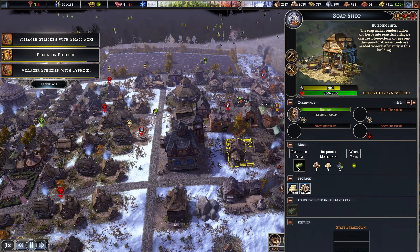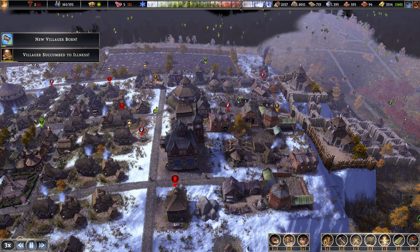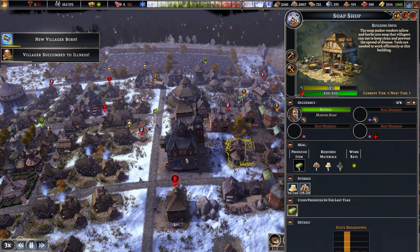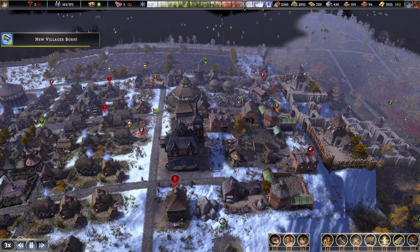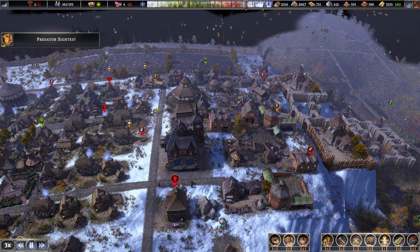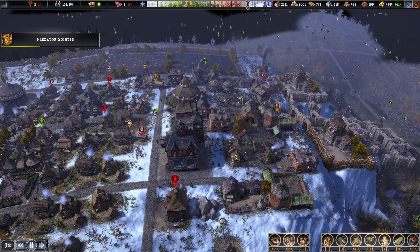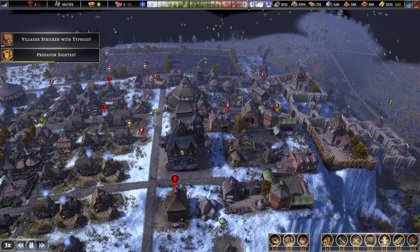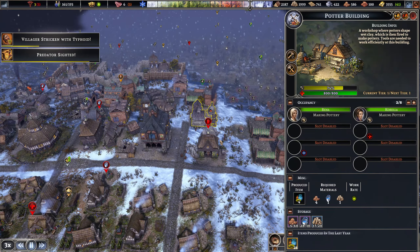Someone pointed out: if you're buying resources and have no local source, put those industries right next to your trade posts. When you buy items from the trade post they store there, and laborers have to unload them. But if you have industry nearby, workers will go to the trade post and pull the resources out themselves. This has a massive impact on efficiency — those guys stay focused on bringing in trade items instead of moving everything to storage. Keep anything you're buying for industry near the trade post.